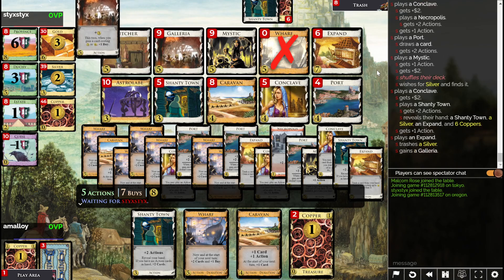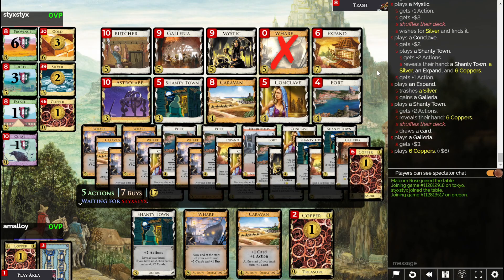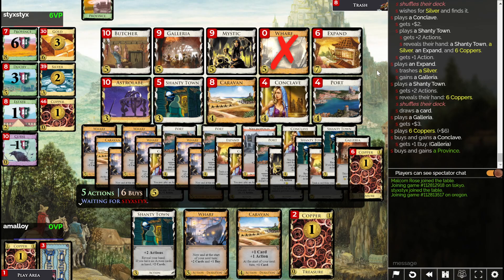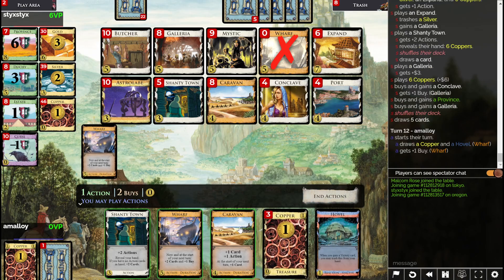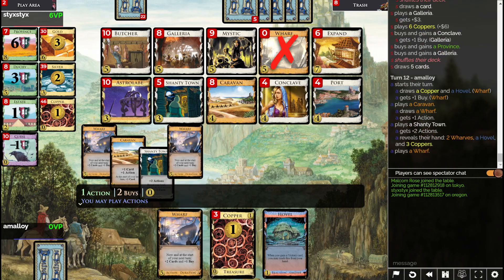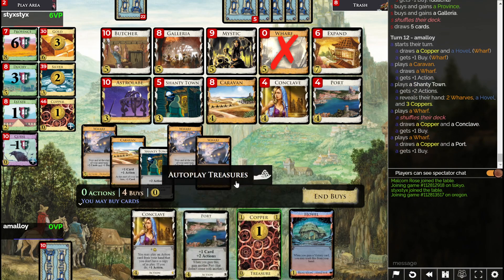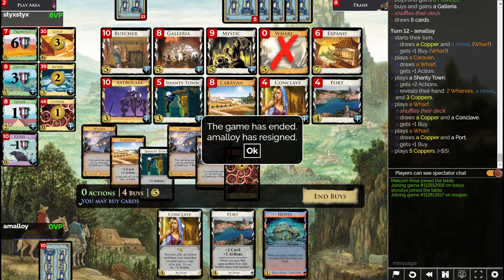I could resign, I think. But maybe the opponent is going to carelessly get very close to emptying out all the piles and let me empty them and gain an estate to win? Seems unlikely. A Province just to be safe, just in case your opponent manages to do something for a change. I'll give up — you win. This deck sucks and their deck is great.